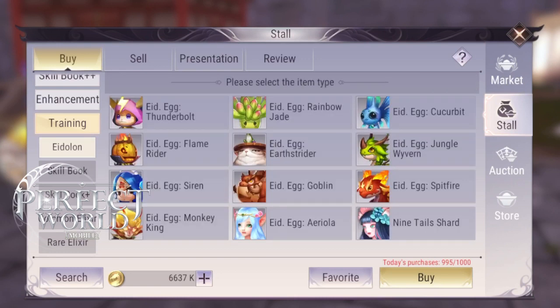Areola is super good. What it does is it makes you run faster as well as disables your target. Very good for 6v6 Realm War. Areola will drain the Chi out of the enemy as well as turn them into a tree-like zombie for a couple of seconds. Next up is the Weavern.